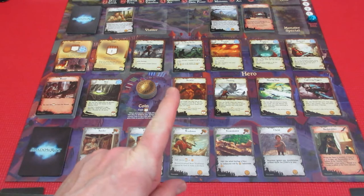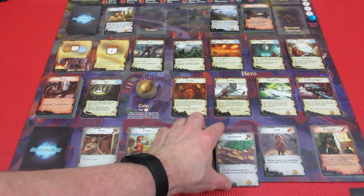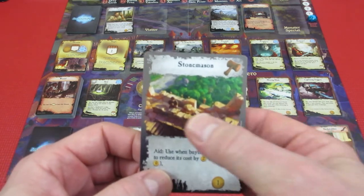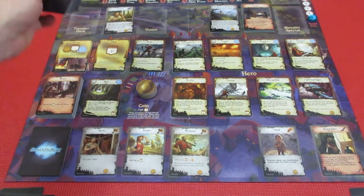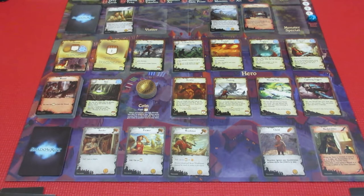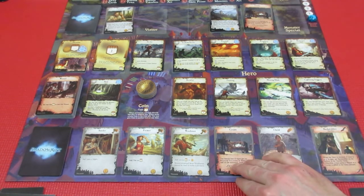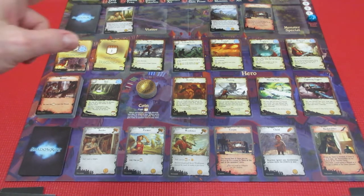We have four villagers with the hammer symbol. When more than one qualifies, you kill the one closest to the discard pile. Sorry, Mr. Stonemason - you've been killed by the pincer. He goes to the bottom of the traveler deck so we can hire him back later. There was one gold on his card, and a corpse now appears in town. We have no other monsters to act.